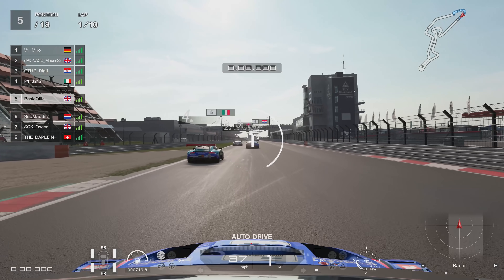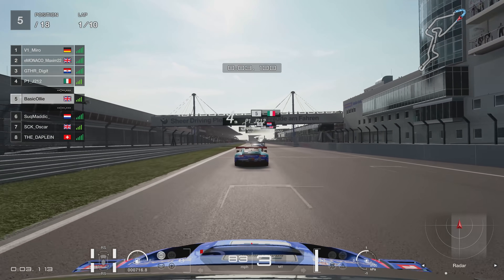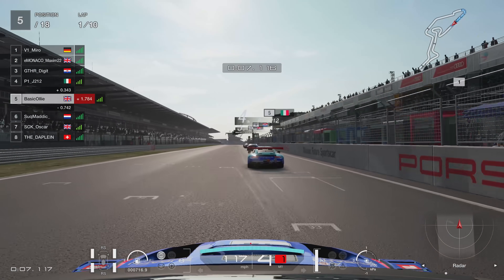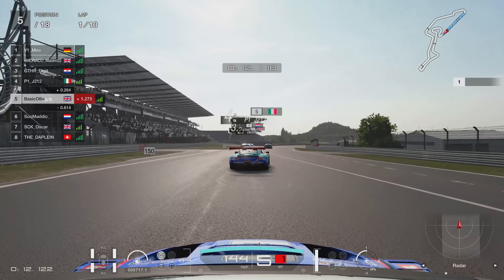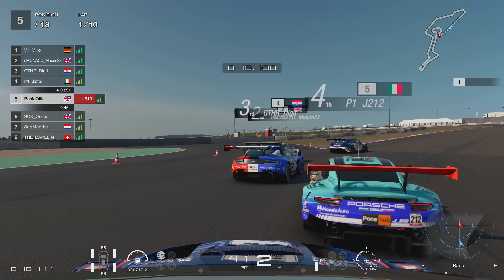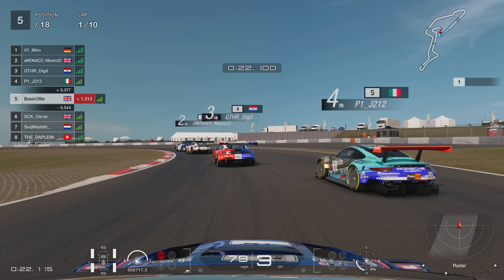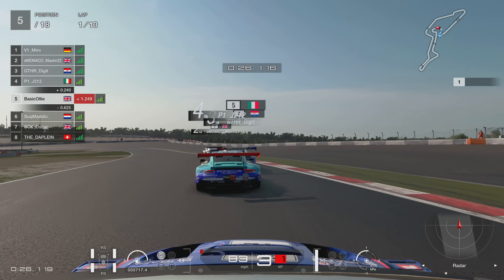As we get underway, let's talk about the race quickly. You need to use two different tyres — the softs and the mediums. I believe the tyre wear is times seven, but please do correct me if I'm wrong on that. As we go into the first corner, get nice and close to the Italians, late on the brakes.